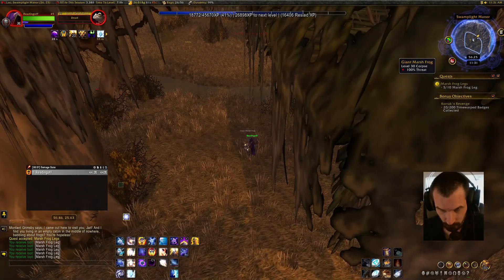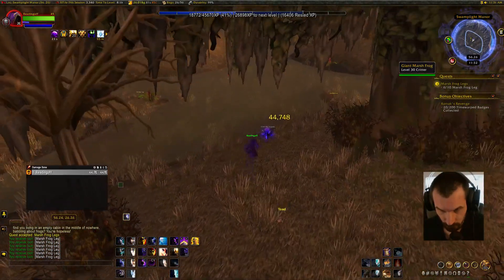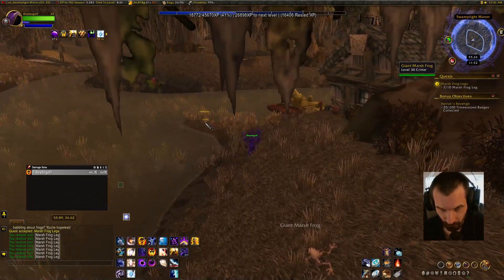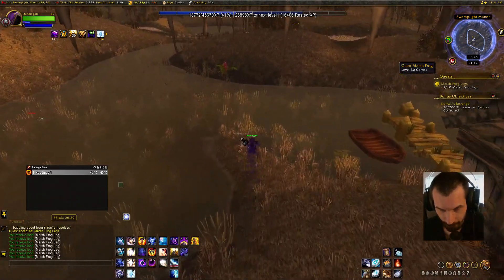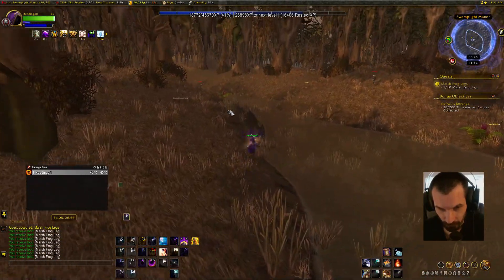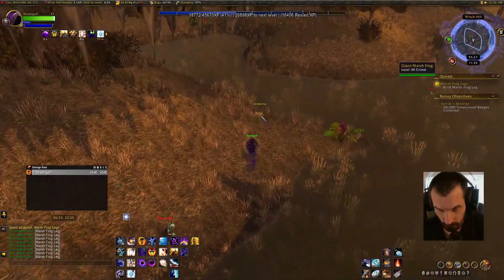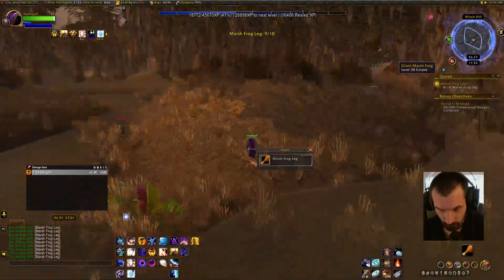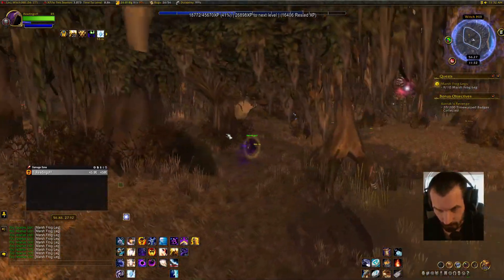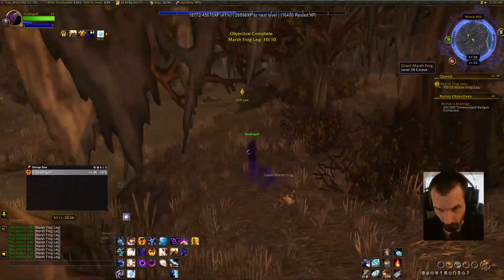I don't have a target, but that would actually help. If you have critter nameplates turned off, it does actually help you to see them better with the nameplates turned on for the critters. So if you're having trouble seeing them, that's what I would recommend, because they do blend in pretty well to the scenery.